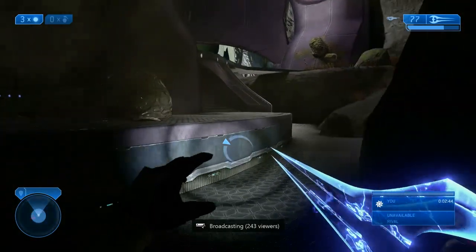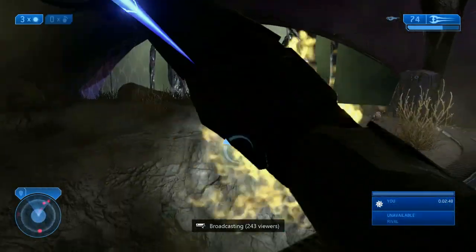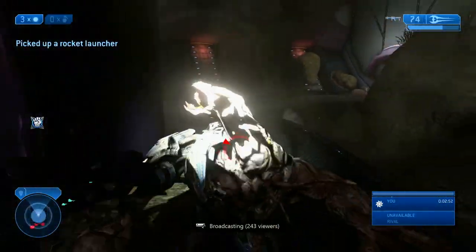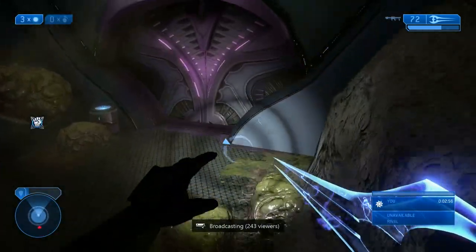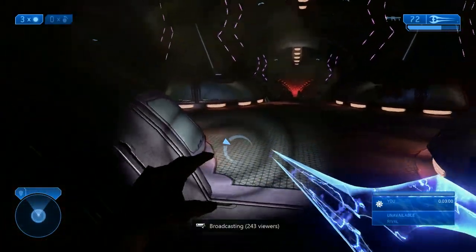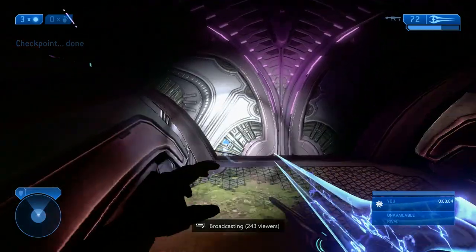Now this part, we can just beeline it straight for the rocket flood — he's going to be up here. If there's any flood that get in our way, just sword them. You hope that the rockets don't fall down, and then you can just jump straight to the left from that top platform right past these two rocks. But if the rockets do fall somewhere, you absolutely need them for clearing the next section, so make sure you grab them wherever they are.